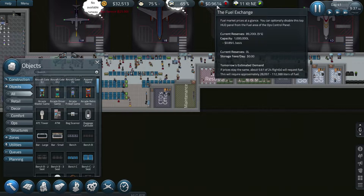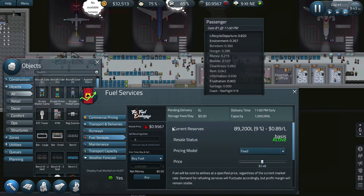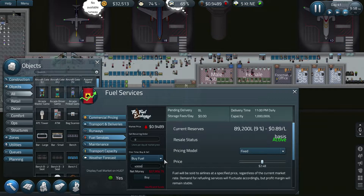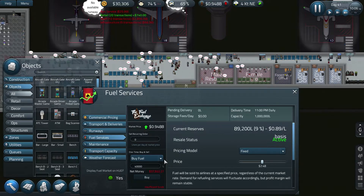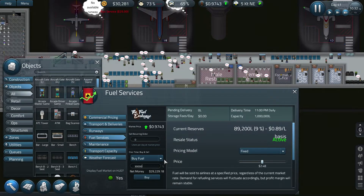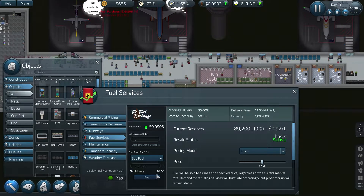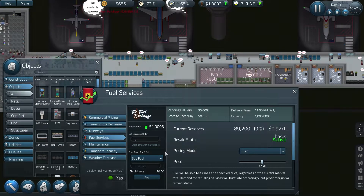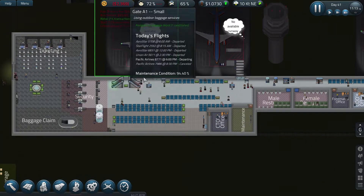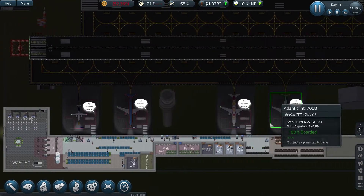Let's have a look at the fuel dropping. Is it going to go any lower - can I squeeze that in? Maybe not, I'll get 30,000 liters. The light's coming back up. 30,000 liters coming in - it's gone back into red. Oh, and there's a runway problem again.